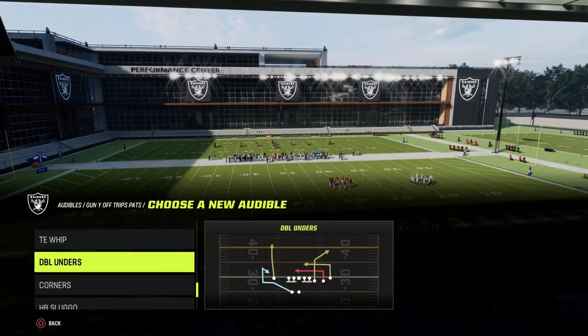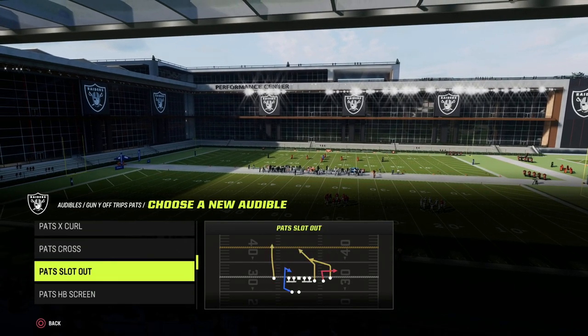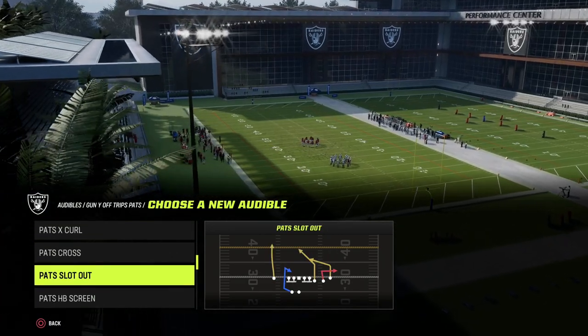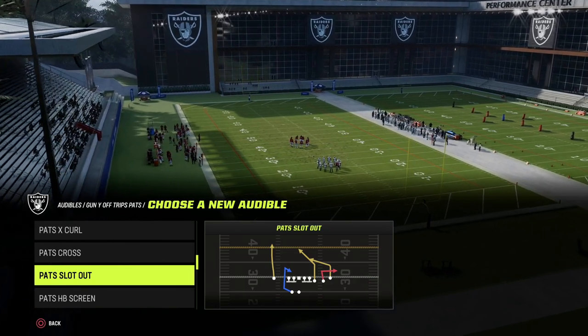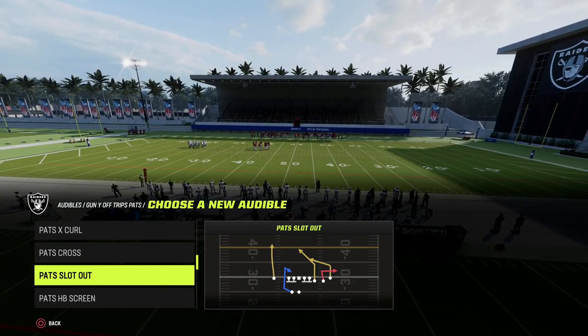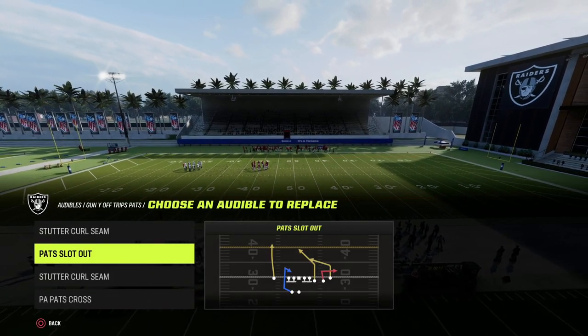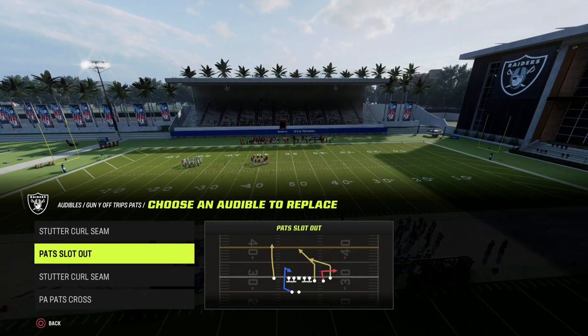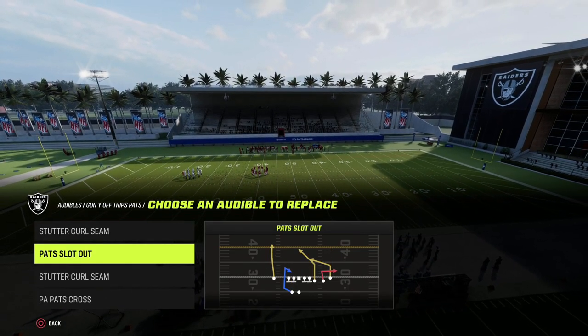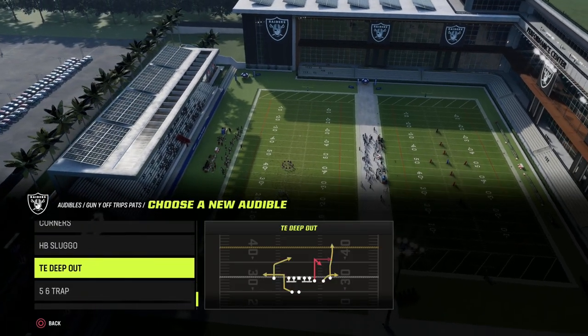Ideally, it's actually really good to do this out of the play pat slot out. The route to the tight end in this specific play just takes a little long to get open against man, but we can show this as well. Mainly, we would call this play for the two other routes in this formation. So you have these two plays that we're going to go over, kind of some concepts out of this.